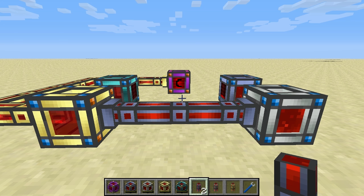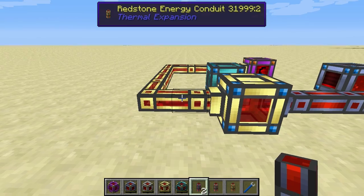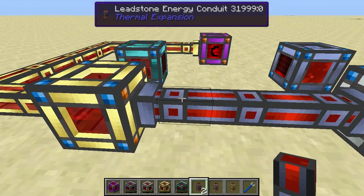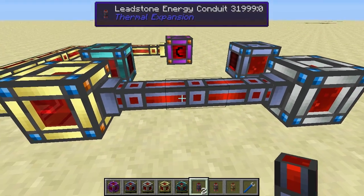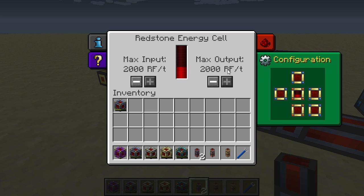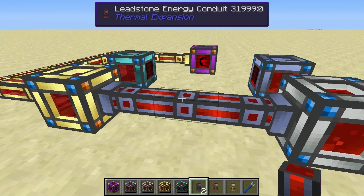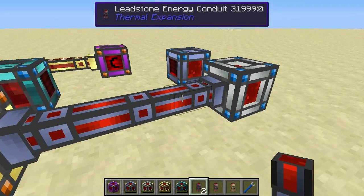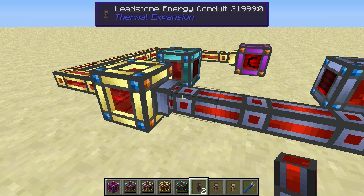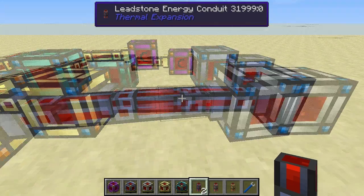A redstone energy cell is outputting at 2,000 redstone flux per tick through a leadstone energy conduit, which can only transfer at 80 redstone flux per tick. This conduit acts as a bottleneck — it will only transfer 80 redstone flux per tick but it will not explode or cause any issues; it simply outputs at the conduit's maximum rate.